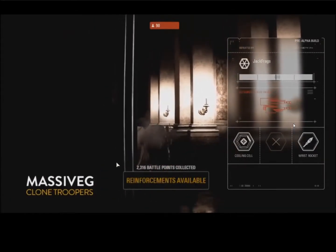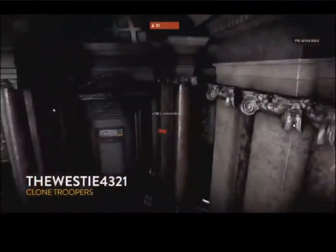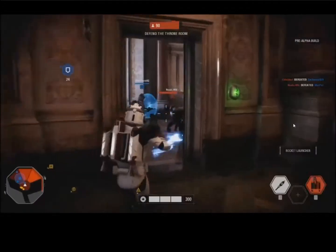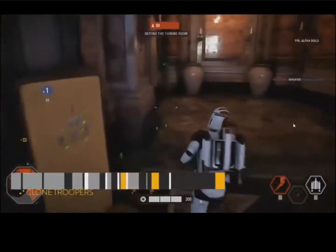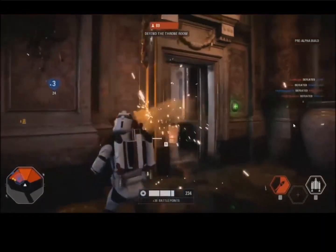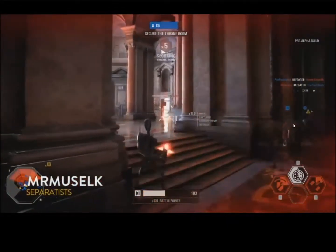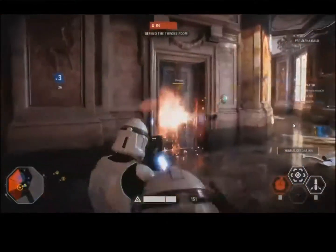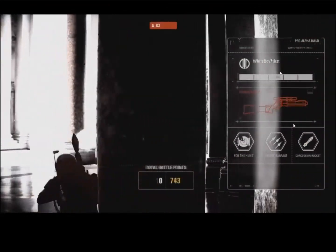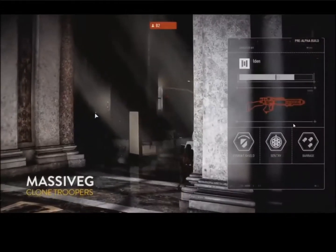This is when it gets insane — there's so much going on. Every time you finish a life, we'll show you how many battle points you have, and some people have enough to get reinforcements. Especially this late in the game you'll see a lot more special classes and heroes. The jump trooper here with his rocket launcher and jump pack is trying to fly into that last zone and capture a point. This is really where heavies thrive too — just tearing through the doorway, absolutely dominating clones. The Separatists have so many lives left they could run through this; the clones have to start acting fast.